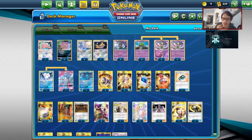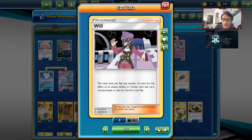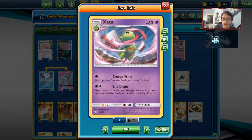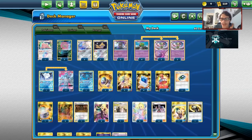Welcome back to a brand new PTCGO video. Today we're going to be taking a look at the brand new Zatu. This card has gotten a lot of hype because of the attack Life Drain. Flip a coin — if heads, put damage counters on your opponent's Pokemon until its remaining HP is 10. So the idea is if we use Life Drain with Will, we guarantee heads, which will automatically put a tag team Pokemon to 10 HP. And if we play a Shrine of Punishment down, we instantly KO a tag team Pokemon with Life Drain. That's the whole idea of this deck, and it has gained quite a bit of attention.